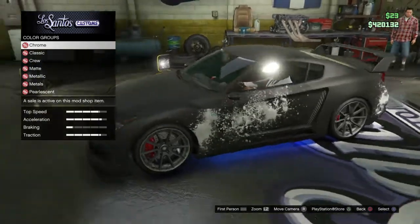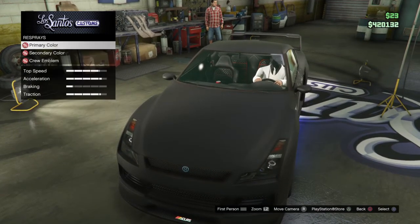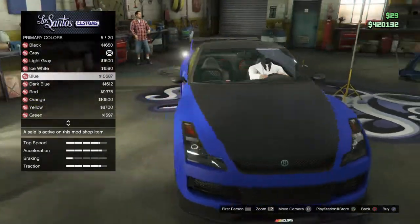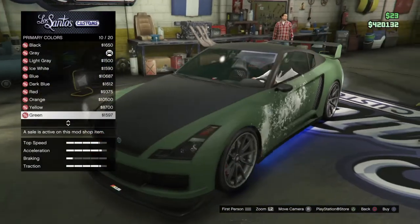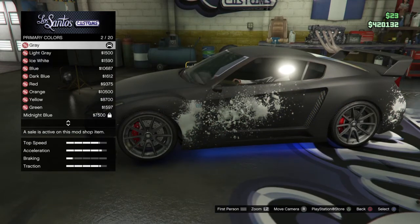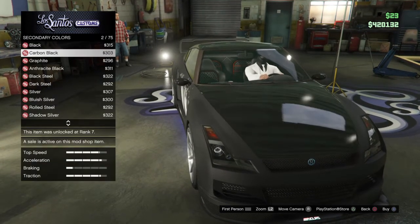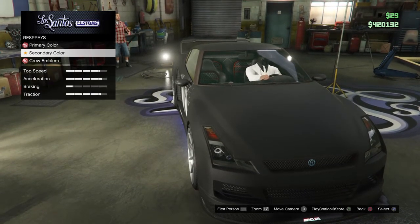For the respray, you can have any color. What I did to get this nice look: click on primary colors, then go to Matte. You have matte gray, matte white, matte blue — loads of matte colors. I think matte colors are the best. I went with gray because it looks kind of like a bullet. For secondary colors, go to Matte as well and put the same color.